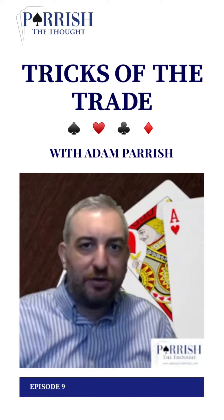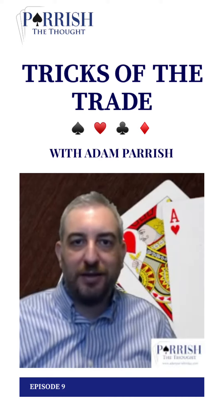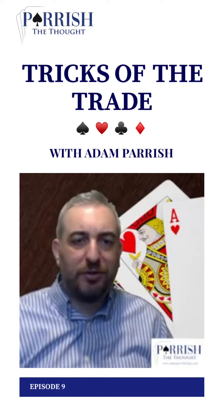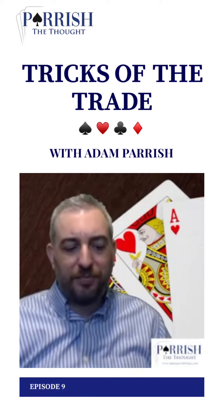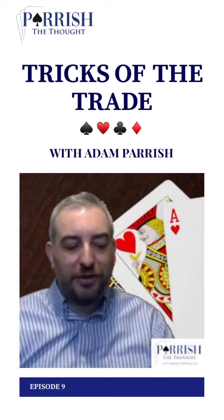One club, one spade, two diamonds. If you don't have the requisite strength for that, that's no good. So there's two approaches here. The thing about a five-four-two-two hand is what we call semi-balanced. You can treat it as balanced, you can treat it as unbalanced. And the way you make that decision is going to be the location of your honors.